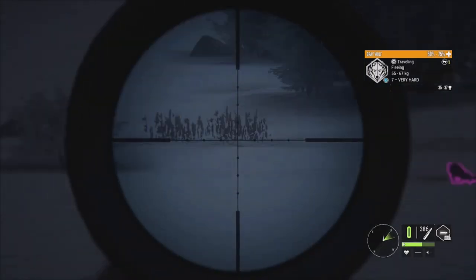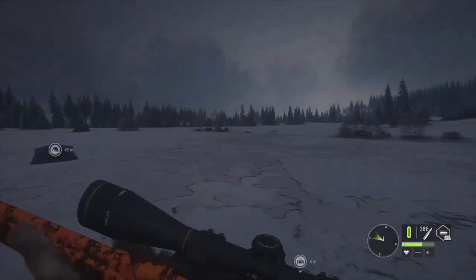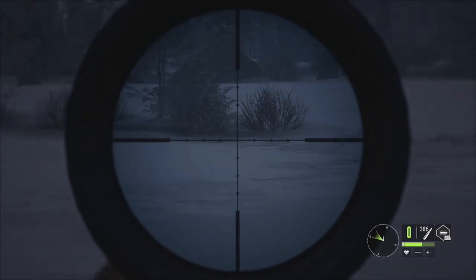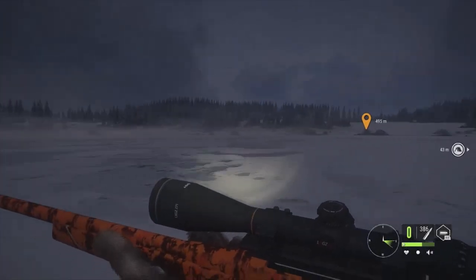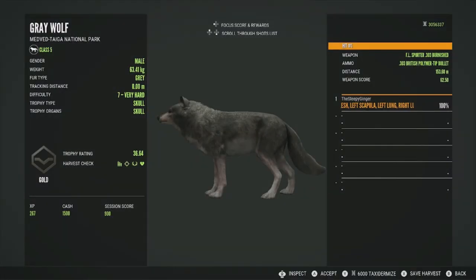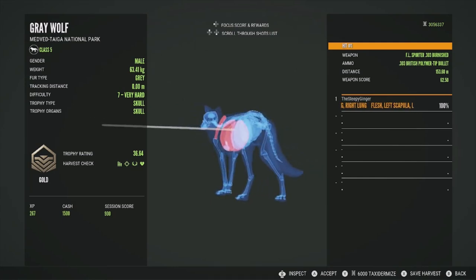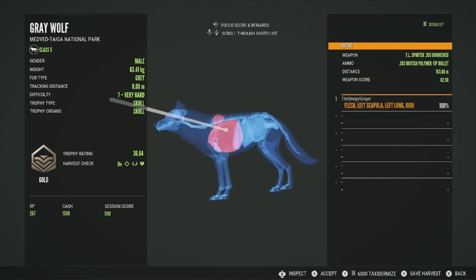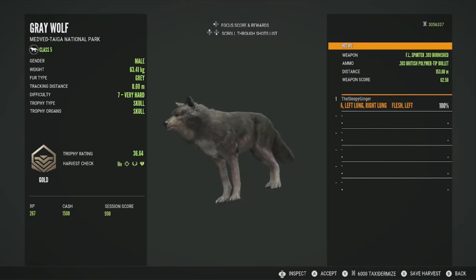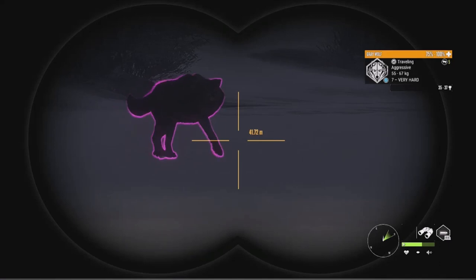That level seven is actually right there — might as well go ahead and take him down. There could be some others around since I'm right here in the middle of the lake. Let's head over, get the level seven, and then the two mythicals and level six. Here's the level seven right here — he will be a gold at 36.64, got him in the left lung and right lung, also the left scapula. Really good double lung shot — he went down immediately.